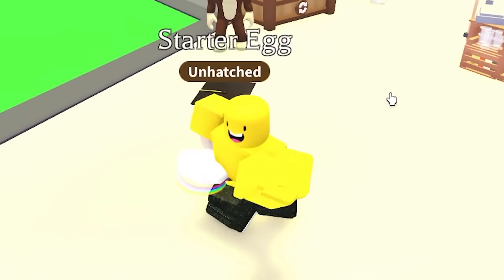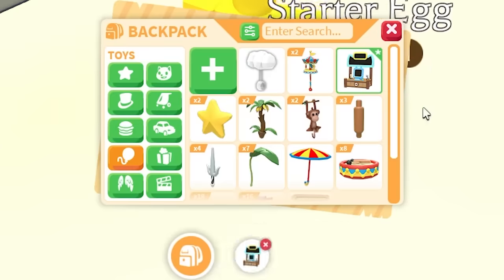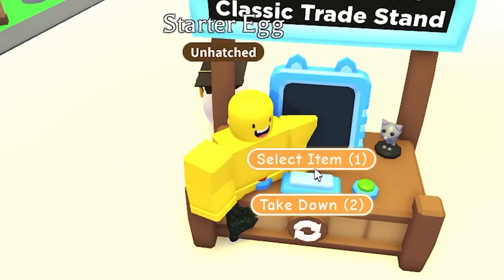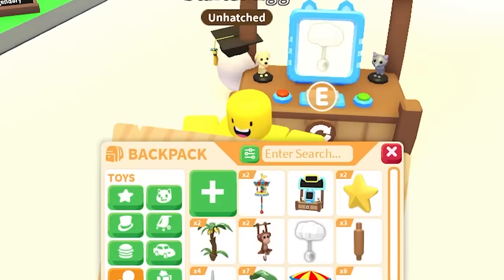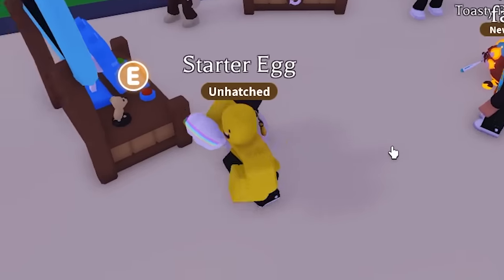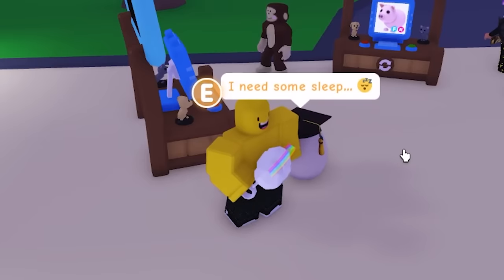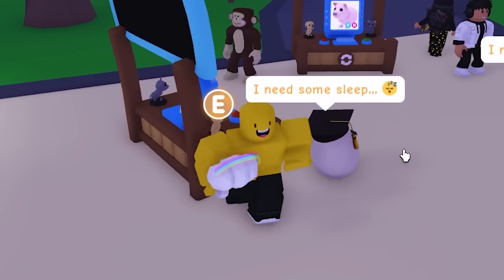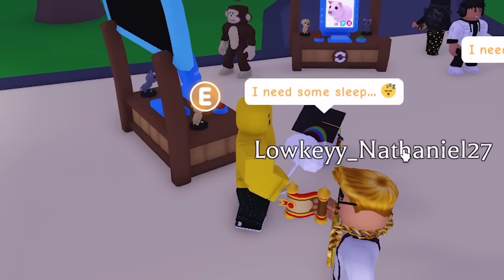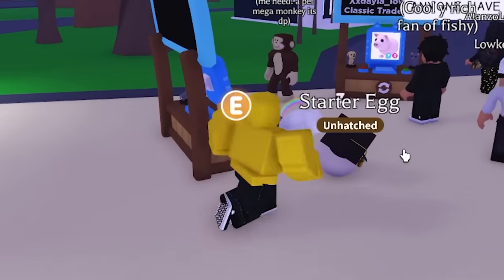Server number two — let's see if anyone recognizes this. Placing the trading stand down, putting the rainbow rattle on it, and taking it out so people can see it — it looks really cool. Now we wait and see if anyone offers. If we don't get a good offer, I might go to a rich trading server.